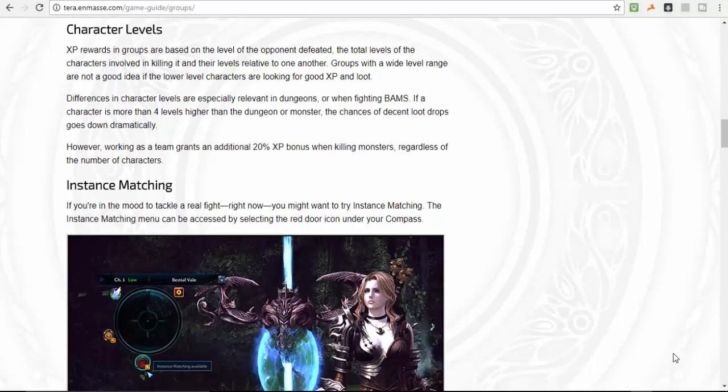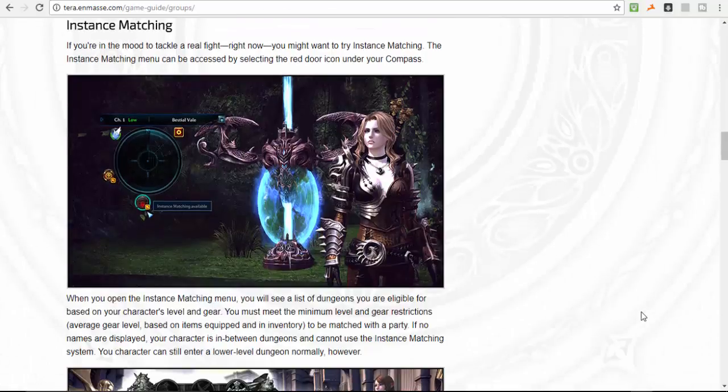Next is instant matching. If you're in the mood for a quick fight right now, you can try instant matching. The instant matching menu can be accessed by selecting the red door icon under your compass. When you open it, you'll see a list of dungeons appropriate for your character level and gear. It basically queues you up with random people near your level to join the dungeon. Unlike Neverwinter, in TERA you do get negative repercussions if party members are much higher level than you.